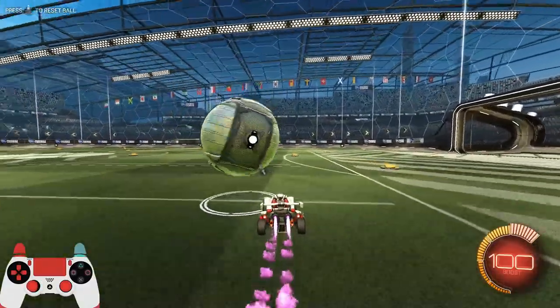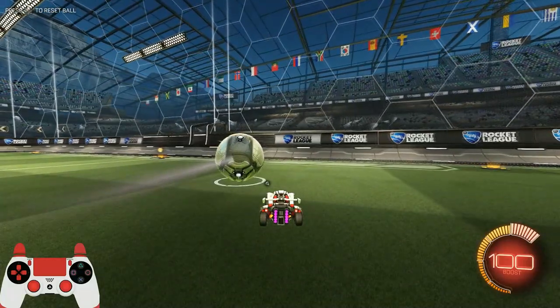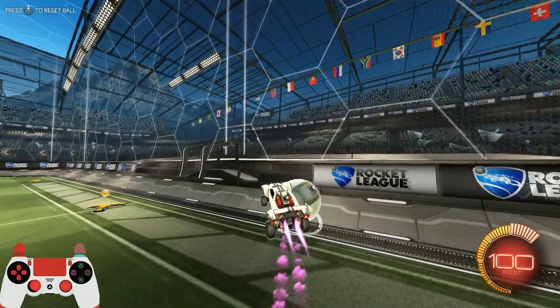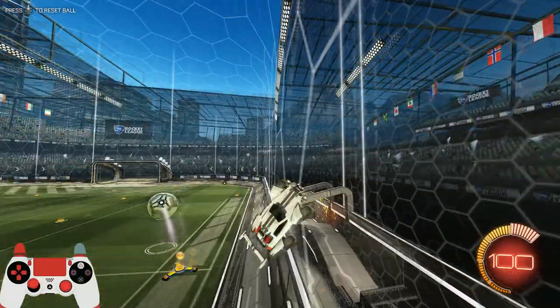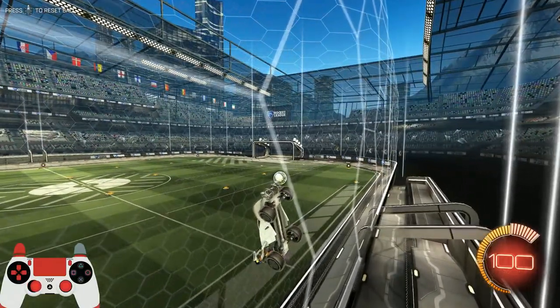To start off, a pinch shot happens when you hit the ball against an object — either the wall, ceiling, floor, or even another car — and the direction the ball would usually bounce in is obstructed by your own car. This causes the ball to bounce back and forth over and over, gaining momentum between your car and the object, trying to find an angle to bounce off in. This is why you see pinch shots coming out at absolutely ridiculous speeds.